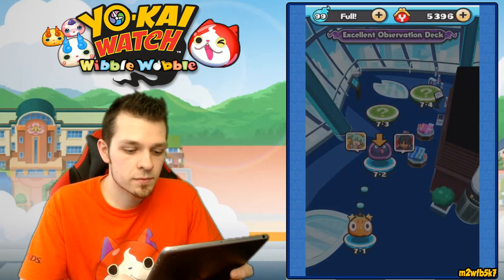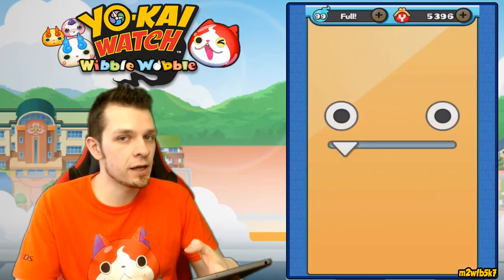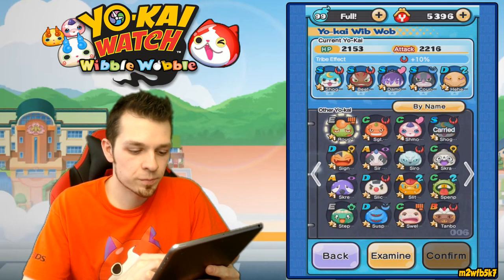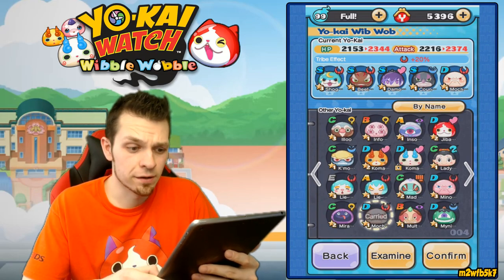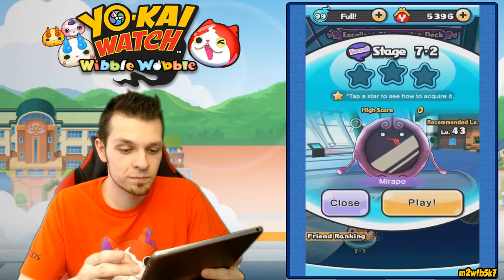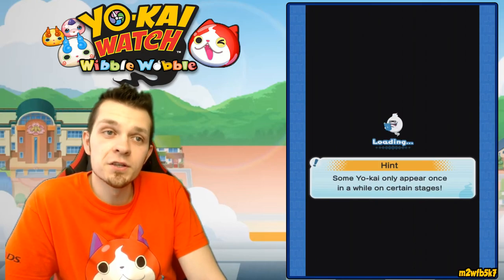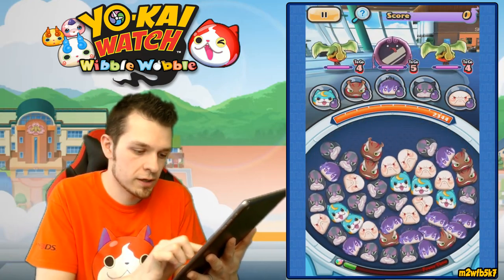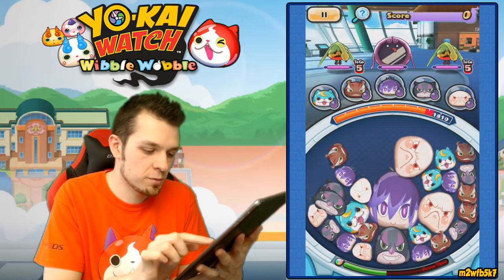Alright, here we go - 7-2 is Mira Poe. Clear the stage with Mochismo. I did recently inherit a Mochismo, so let's swap out our He-He-Heal for Mochismo. He's part of the brave tribe, which means I get a 20% stat bonus just for having him on board. Mochismo - link 19 or more wib-wabs? That's the entire screen, man. Maybe at the end - let's eliminate threats first and then play the linking game. I like doing requirements right away because I tend to forget.